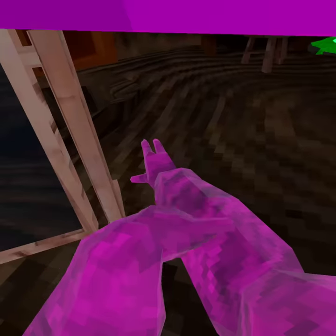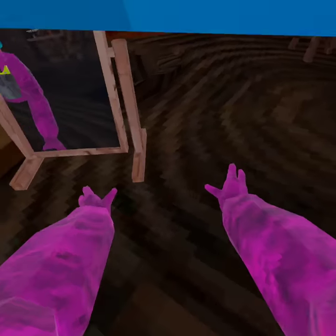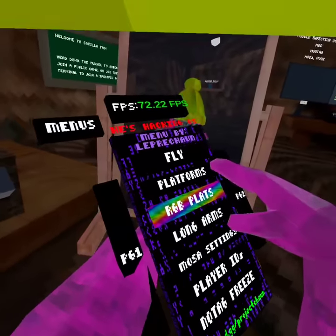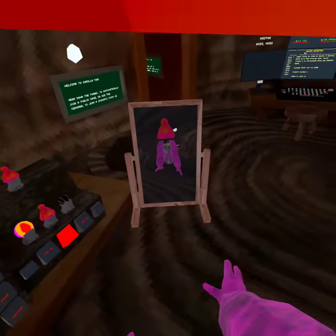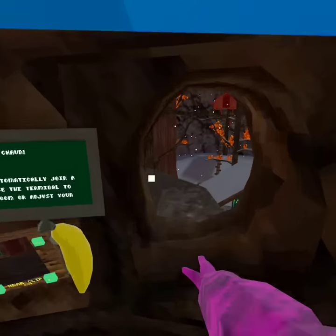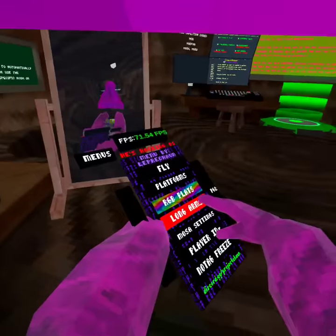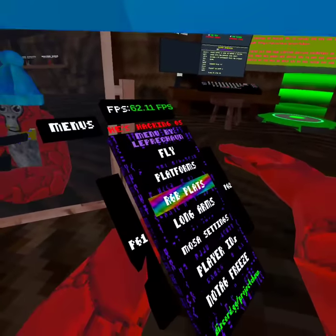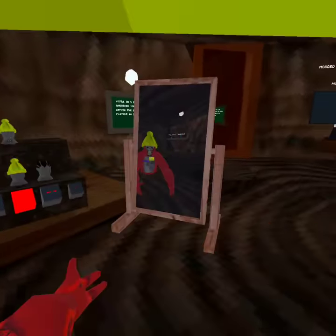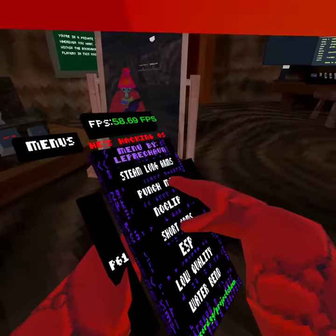It's basically like having sticks but better, and you can also equip the long arms to make them even longer so you're as tall as Stump now inside the game. There is a glitch with the Steam long arms where you can't take them off for some reason.